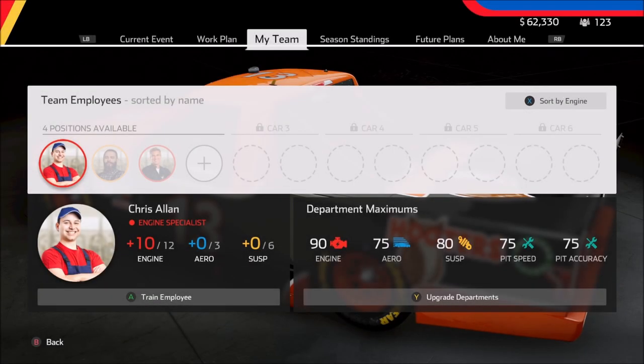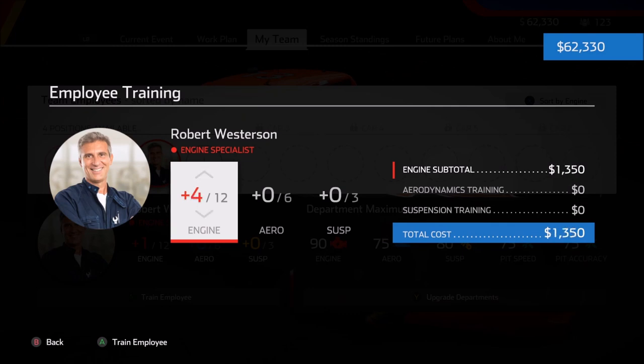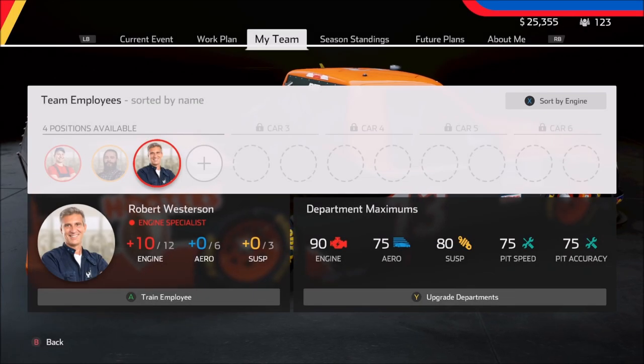We're going to hire Robert. Then I want to train him. It looks like it's going to be about the same money as we could have gotten Harriet for, so it turns out it would have been about equal. I'm going to go to plus 10 right here for Robert — that's going to be $36,900, and it's still going to leave us a little bit of money. I'm very happy about that.